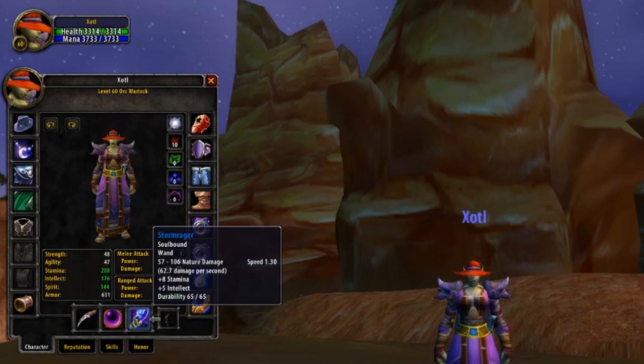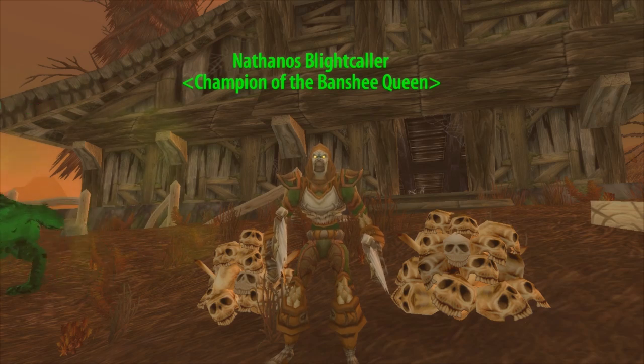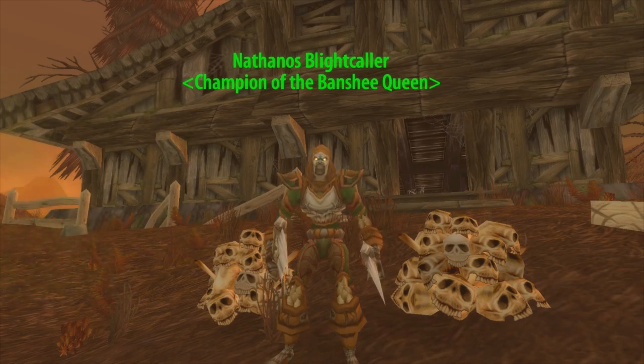Last up before we get onto trinkets is going to be Wand. For this, there is only one option — the perfectly itemised Storm Rager. Not only does this provide high stamina and intellect, but what makes this wand even more powerful is its speed. Coming in at 1.3, this is one of the fastest wands in the game. In PvP, fast wands are what you aim for — being able to push back casts is a very important aspect of vanilla PvP, and this wand is perfect for that. Storm Rager is from a quest started in Eastern Plaguelands from Nathanos Blightcaller for Horde, and Highlord Bolvar Thordragon for Alliance. After a short chain, you'll be required to kill a Scarlet Elite named Demetria. Slay her, return back to your quest giver, and you'll be rewarded with Storm Rager.